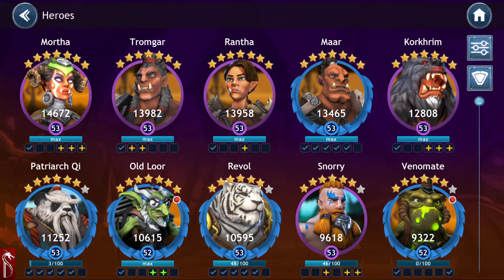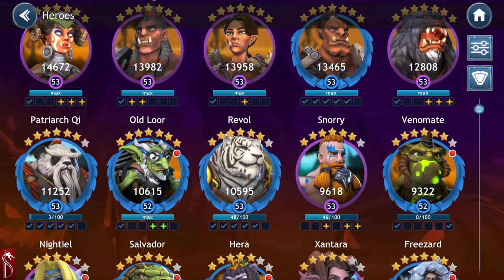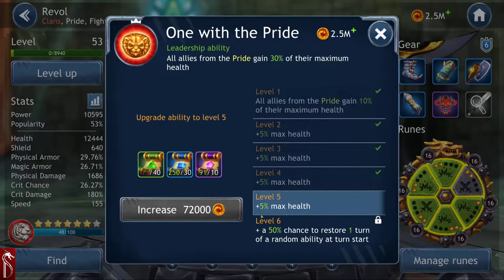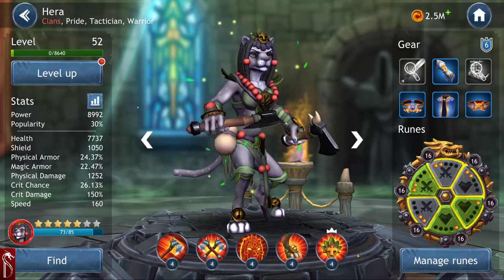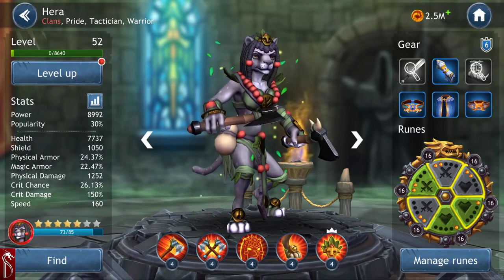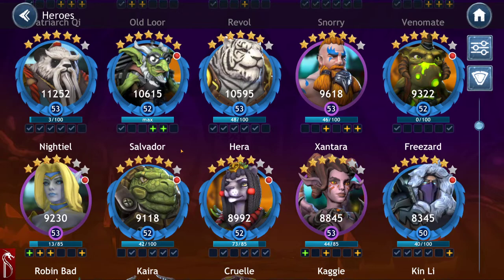These guys would be maxed out if I hadn't made mistakes. For example, Snorri is all ability-4'd out, and Rebel is ability-4'd out across the board including his leadership. I kind of wasted those scrolls on his leadership, knowing full well I was eventually going to get Hera — who I now have — and she's the better leader. I could have saved those scrolls.